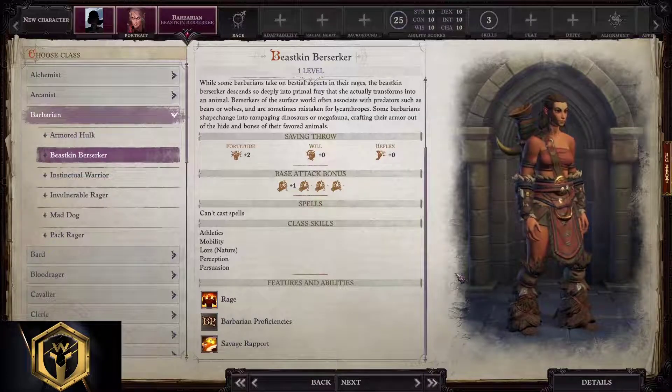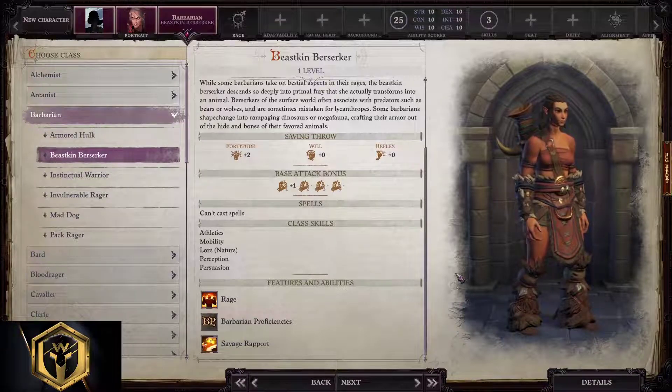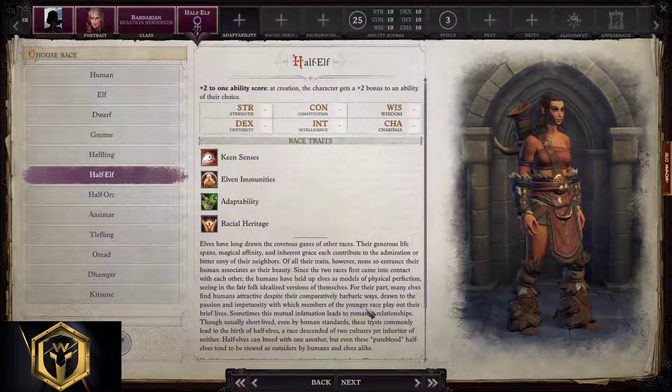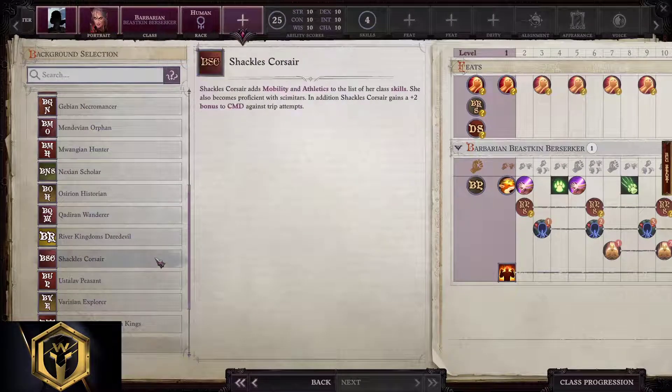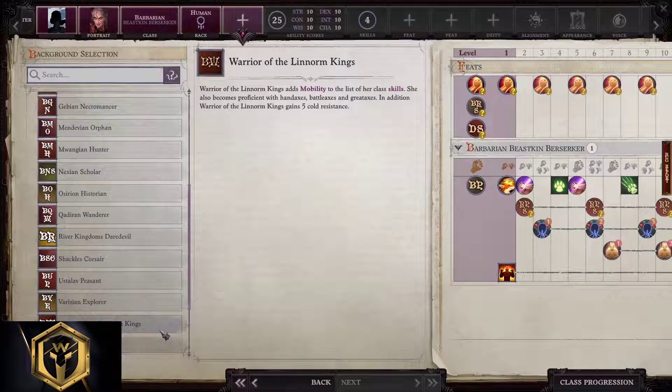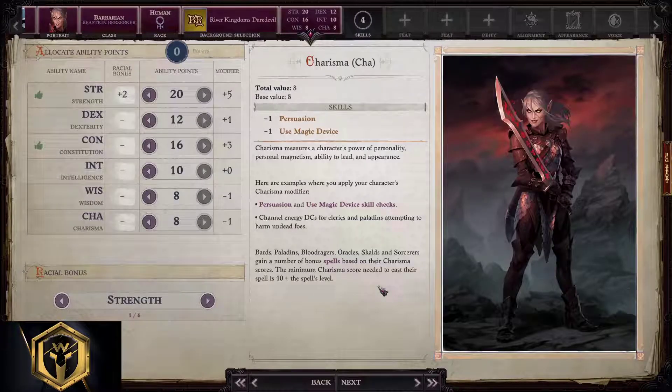Beastkin Berserker barbarian starting build: as the name suggests, these barbarians can transform into different animals as they get overwhelmed by rage. Athletics, mobility, lore, nature, persuasion, intimidation, and perception are what barbarians like the most. Proficient with all types of armor and weapons; rage buffs them up even more. Races: human and half-orc. We start with human. Background: River Kingdoms Daredevil, Shackles Corsair, Linnorm Kings — we'll pick Daredevil since we want to move. Ability points: 20, 12, 16, 10, 8, and 8. We want to burst.